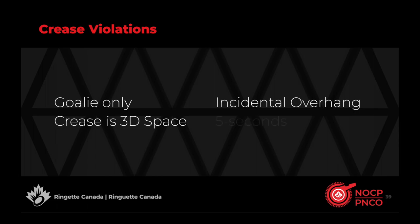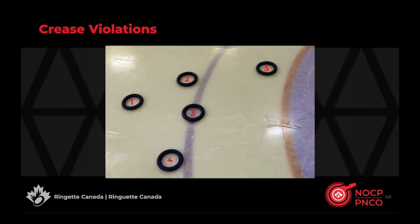Delayed crease violations have a 5-second count that begins only once both the skater and the ring have left the crease. Rings numbered 3, 4, and 5 in this illustration are considered to be in the crease: ring 5 is fully established inside, ring 3 is clearly on the line (a ring on or contacting the line is considered in the crease), and ring 4 is barely touching the line but is nonetheless contacting it, and therefore only eligible to be played by the goalkeeper.